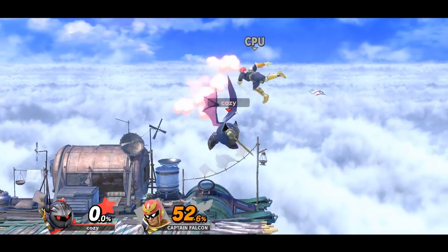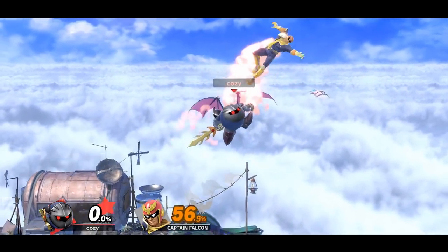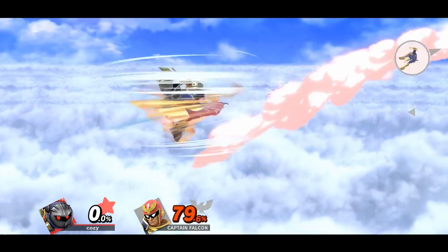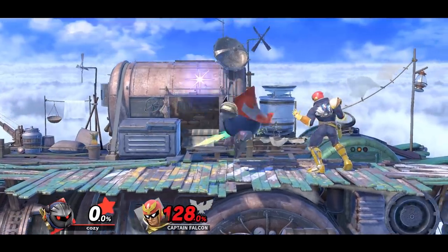Meta Knight's up airs can combo into themselves, which can then be finished by either an up B or a neutral B, both working great as kill confirms. And a rare one that I don't see that often is the first hit of back air into an up B at high percentages.